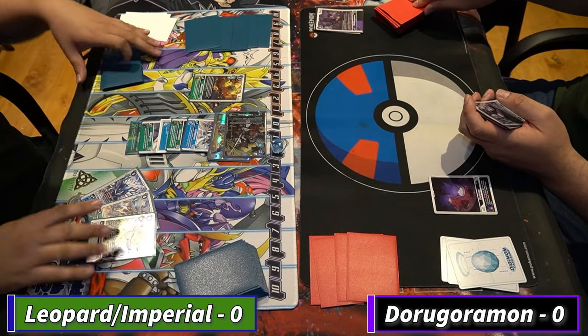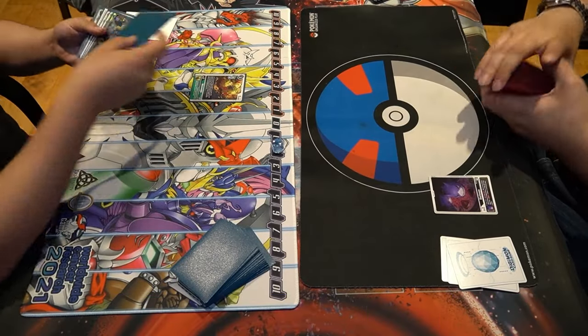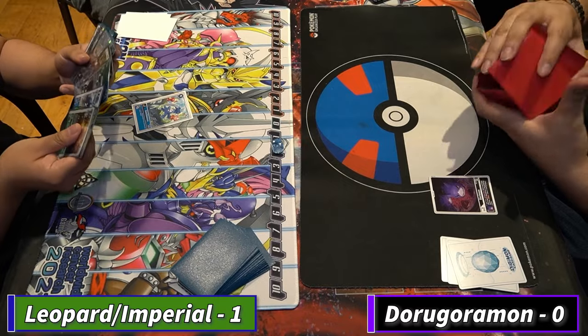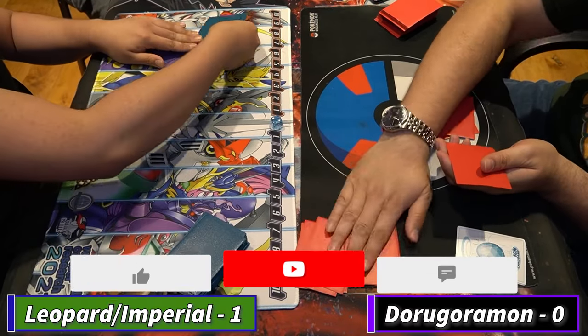LeopardMon plays a Worm-On and activates its effect. Javier didn't see a rookie so he's going to scoop it up — which is wild. We're going to go to game two.